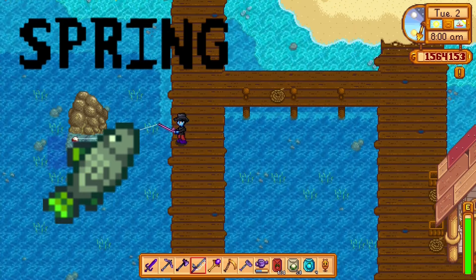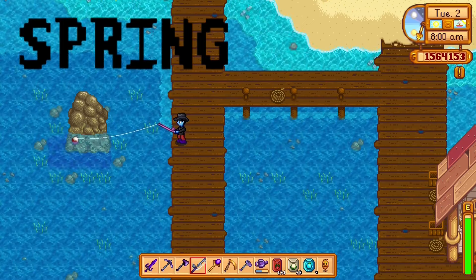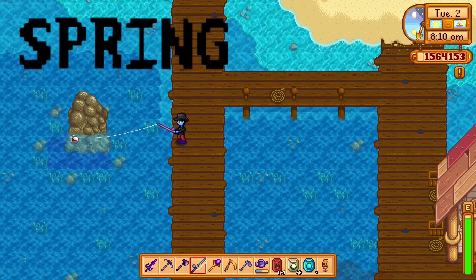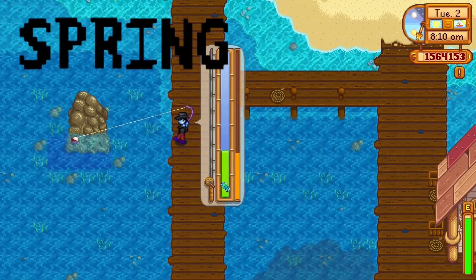The shad can also be caught in spring — it can be caught in the river from 9 a.m. to 2 a.m., and it also has to be caught in the rain. So: spring, shad, 9 a.m. to 2 a.m., in the rain.